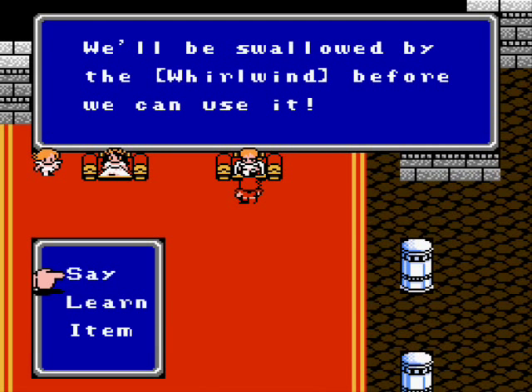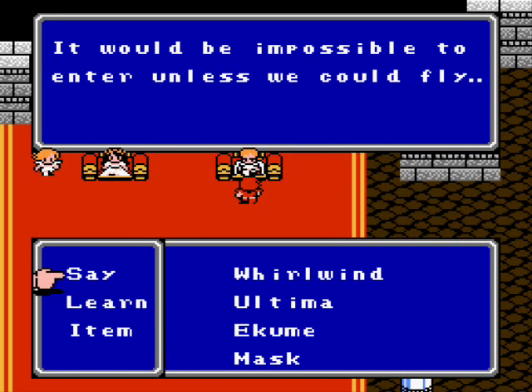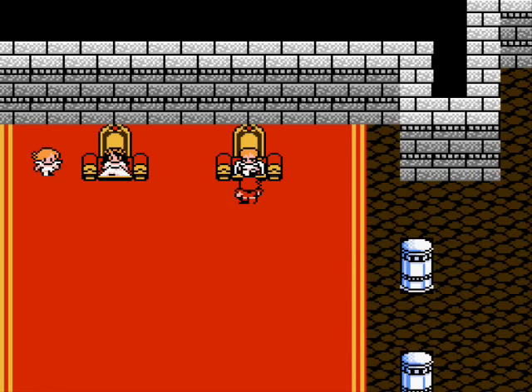We have Ultima. It's hopeless — because it's a bugged spell! It would be possible to enter unless we could fly. Maybe if we could get the dragoon to help us out. Well, we'll have to find out what we can do next time on Let's Play Final Fantasy 2. This is HC Bailey, signing off. Have a good day.